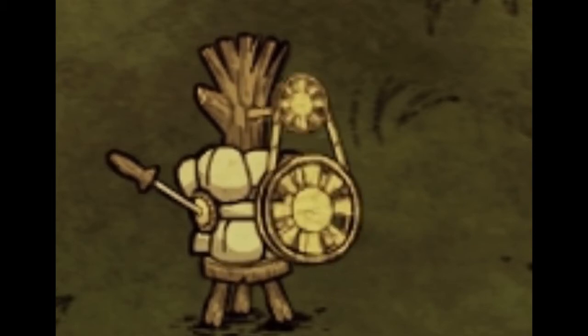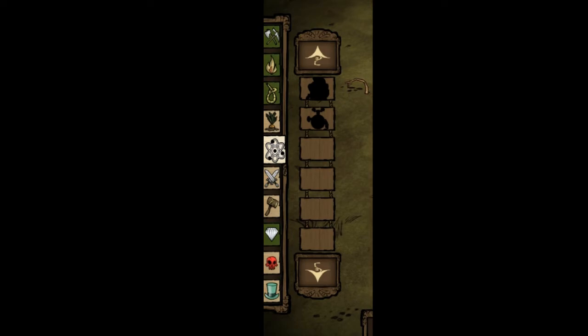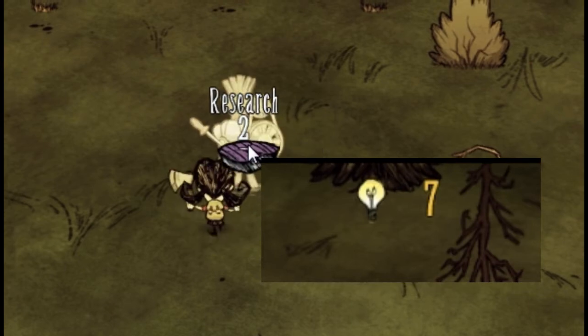So what does a science machine do? In a science machine you can get new recipes of items you can create. The way you get new recipes is by using research points.